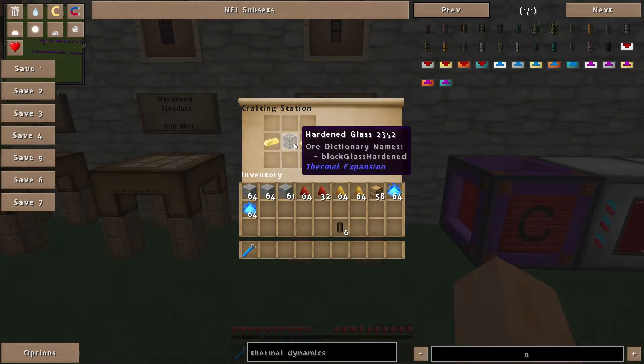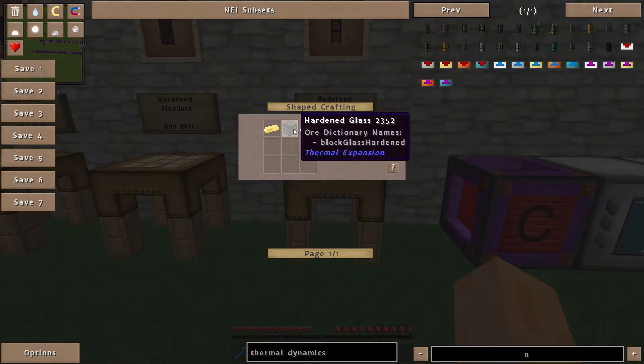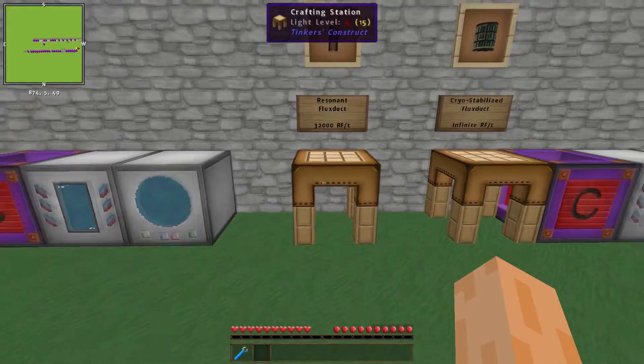Electrum and Hardened Glass isn't too hard to come by - Electrum is just combining Gold and Silver, which is fairly common. Hardened Glass is slightly harder: you can either use Fused Quartz from Ender.IO or Hardened Glass, which is some Pulverized Obsidian and some Lead.